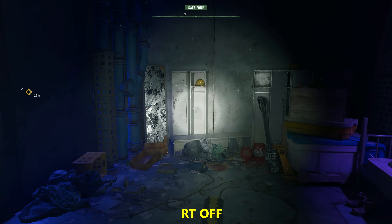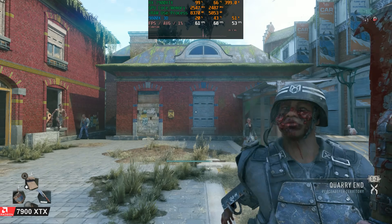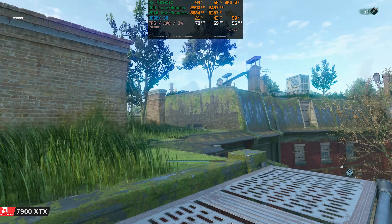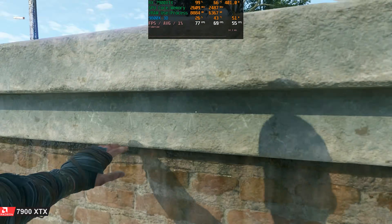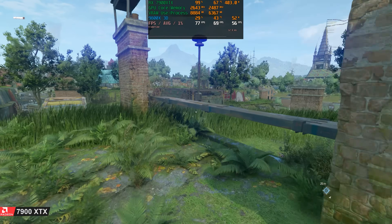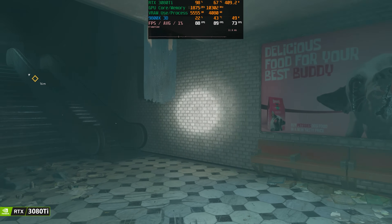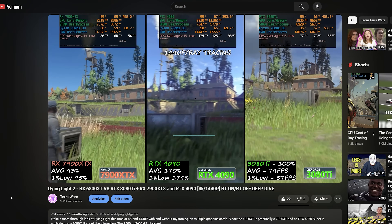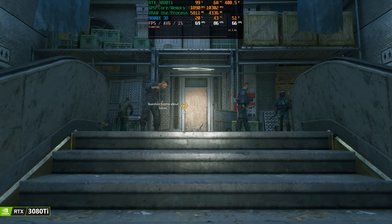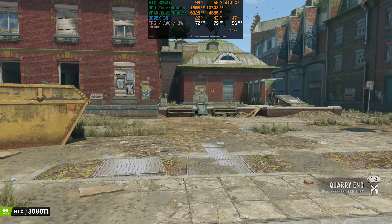Looking at actual gameplay performance: I ran from inside the base, attacked a couple zombies, ran across the rooftops, and measured averages and 1% lows. The 7900 XTX did really well — this game is quite GPU intensive with ray tracing. On the 7900 XTX we got 70 FPS average and 56 FPS for 1% lows. On the 3080 Ti doing the same run, we averaged 78 FPS versus 70 FPS on the XTX, but 1% lows were identical at 56 FPS.